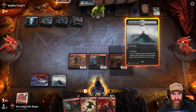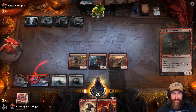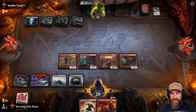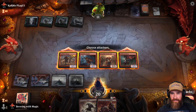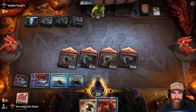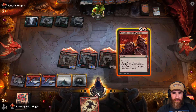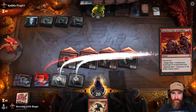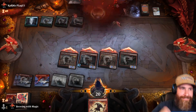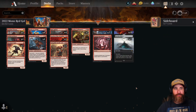We throw this Faceless Haven just to have it out there. You have haste so I'll throw you. All attacks — four attackers. Even if they get rid of this, that's three, four, five, six, seven, eight, nine, ten, eleven — I think that's just game. Let's find out. Yes! I love it. This deck's amazing. Good game!